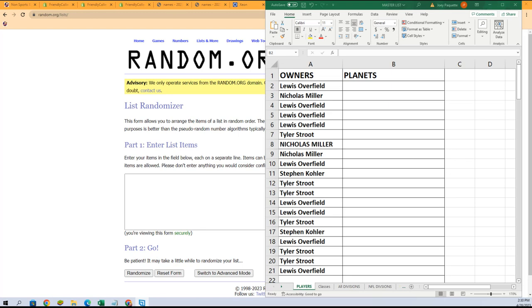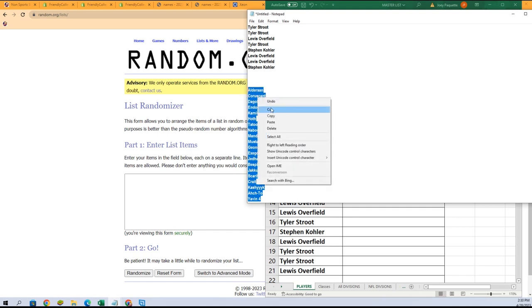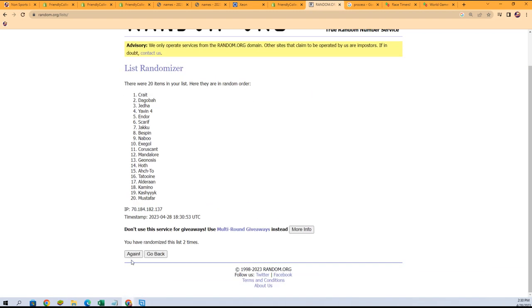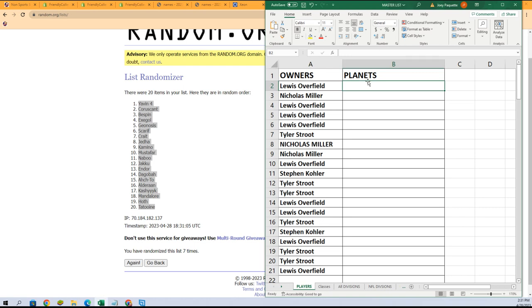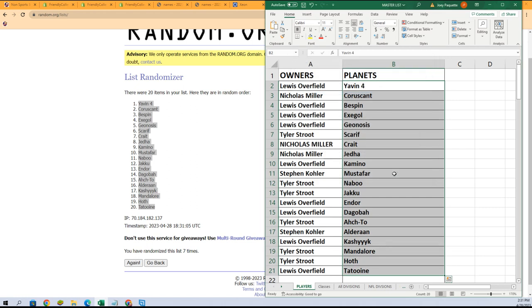Let's get back to the randomizer. The first random is finished — let's bring it over here. Seven times, stack lists up side by side, here we go. Lucky number seven, stack it, lists up. There it is.